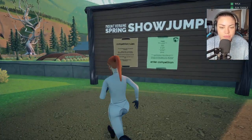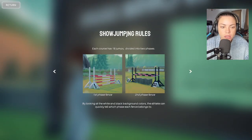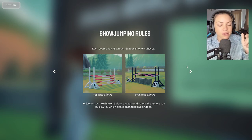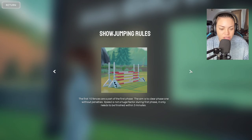I'm not particularly precious, but I care about my horses and I don't want them to die because somebody's just been like, I want to feed them a whole apple so they can choke on it. Competition rules — each course has 18 jumps divided into two phases. By looking at the white and black background colours, the athlete can quickly tell which phase each fence belongs to. The fences look beautiful, by the way.